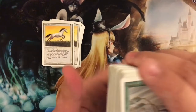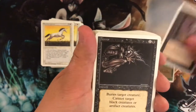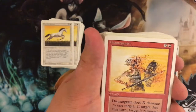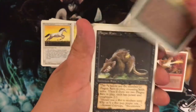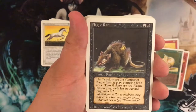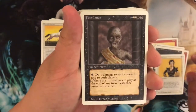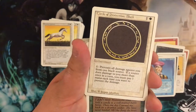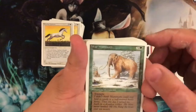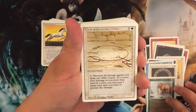I'm just going to go over these and separate them into different piles. So we have a Hurricane, Pestilence, Tear, Disintegrate, Disintegrate — okay, I had a long trouble with that one — Fire Breathing, Alluring, and if you guys want you can pause at any point in this video to look at them. Here's a Plague Rat, another Pestilence, Prodigal Sorcerer, Circle of Protection Black. I wonder if there's a circle of protection for every one of these colors. War Mammoth, pretty cool. Circle of Protection White — were they both printed in white? Interesting.